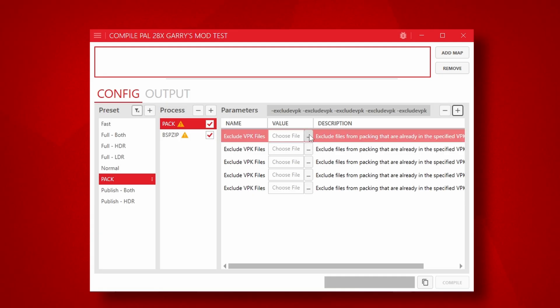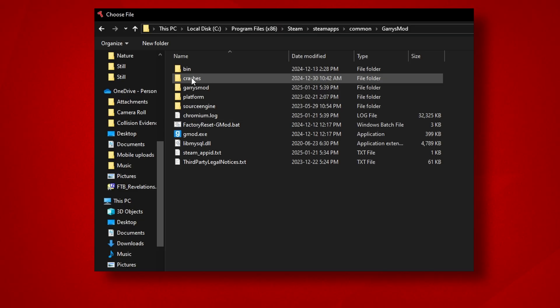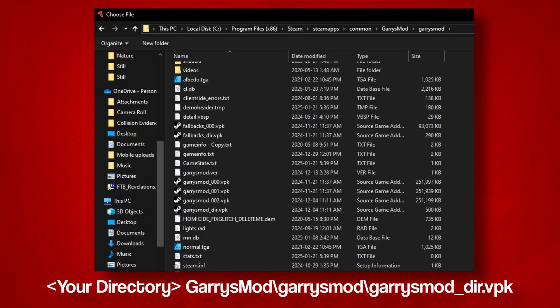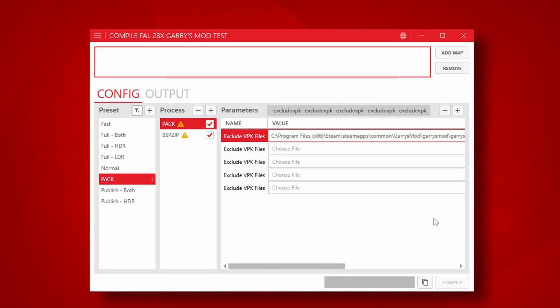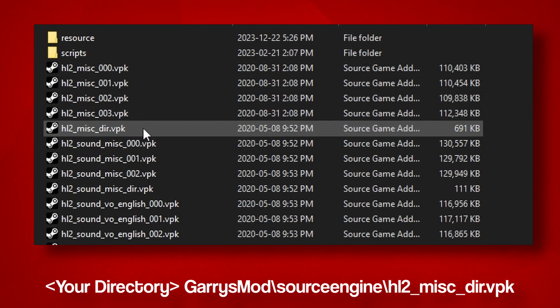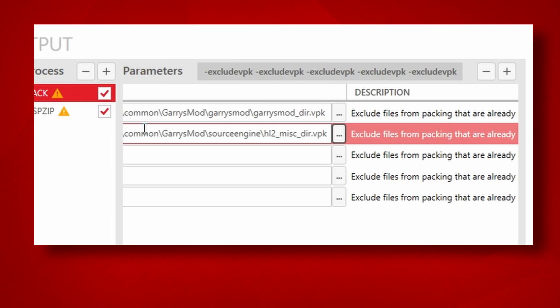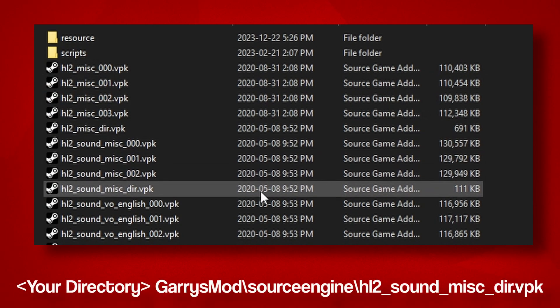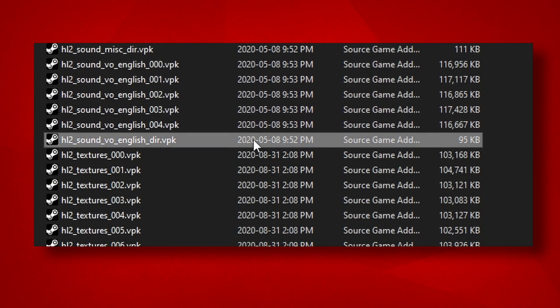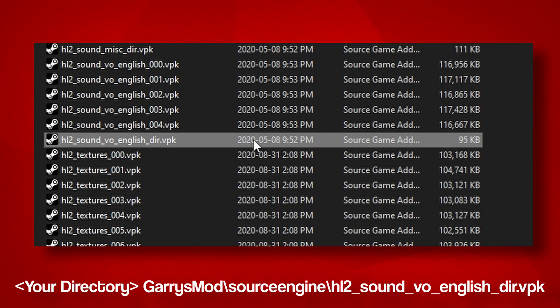Now we have five of them in the list. The first one is going to be your Garry's Mod Directory VPK, located at YourDirectory/Garry's Mod/Garry's Mod/Garry's Mod underscore dir dot VPK. Next is a bunch of Source Engine VPKs: YourDirectory/Garry's Mod/SourceEngine/HL2_misc_dir.VPK, YourDirectory/Garry's Mod/SourceEngine/HL2_sound_misc_dir.VPK, YourDirectory/Garry's Mod/SourceEngine/HL2_sound_vo_english_dir.VPK, and YourDirectory/Garry's Mod/SourceEngine/HL2_textures_dir.VPK.